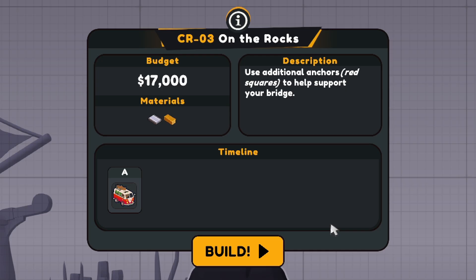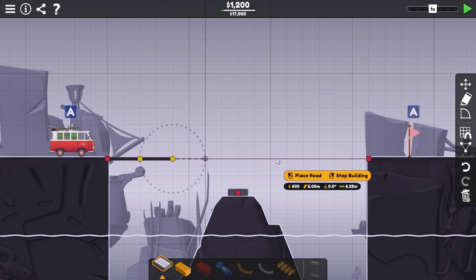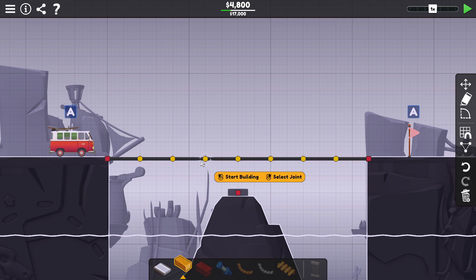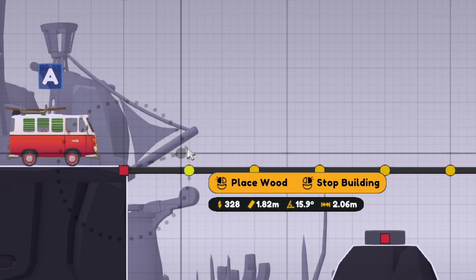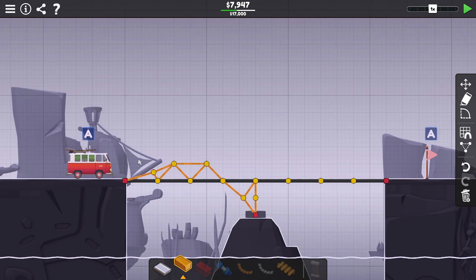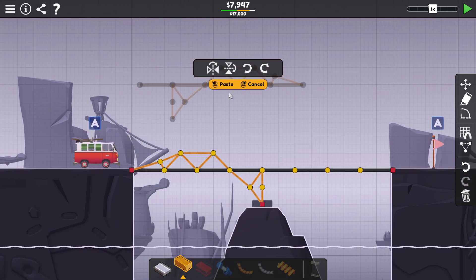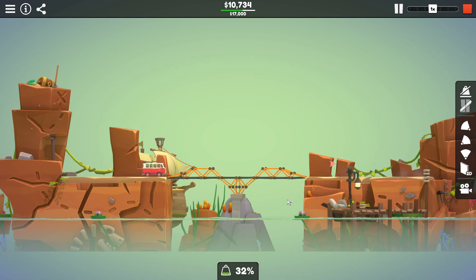On the Rocks level, budget $17,000. We gotta use additional anchors — red squares to help support your bridge. We got a middle anchor here in the center. We'll just try to go like a straight road across. We'll go above and below sort of thing here. I don't know if this is gonna work — I am not an engineer. We can try copying this and flip it. Boom, look at that. That's 100% gonna fall down. Oh, it stayed up!